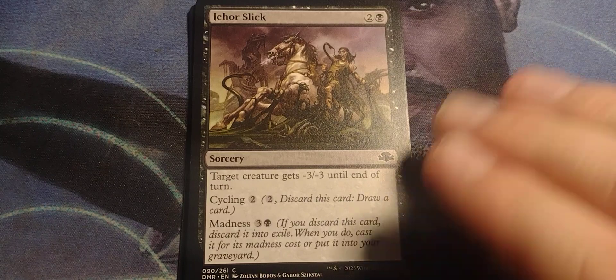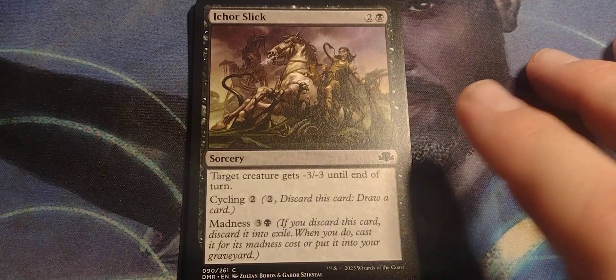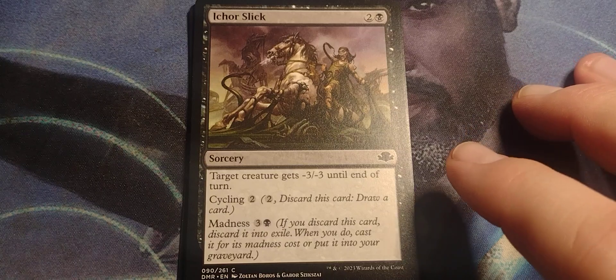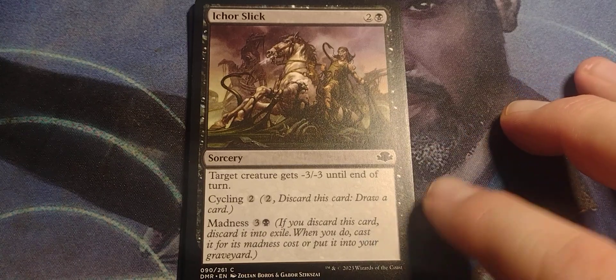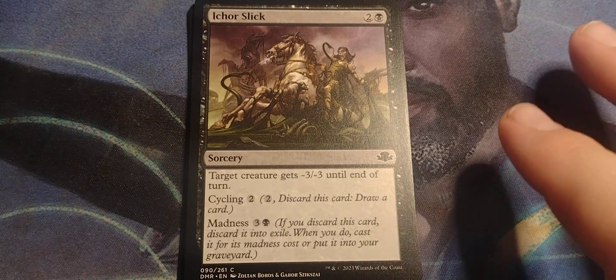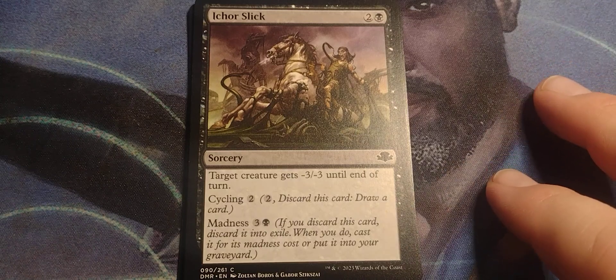Ichor Slick. Two and a black, sorcery. Target creature gets minus three minus three until end of turn. Cycling for two — pay two, discard this card, draw a card. Madness for three and a black: if you discard this card, discard it into exile. When you do, cast it for its madness cost or put it into your graveyard.